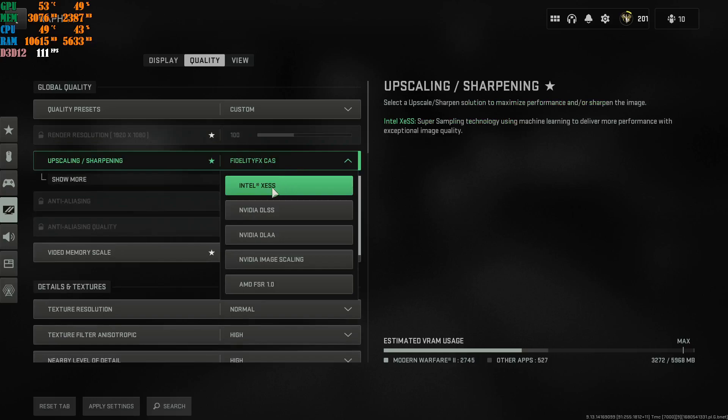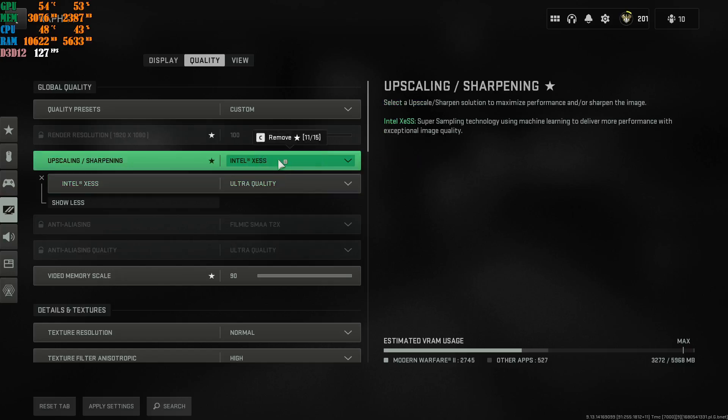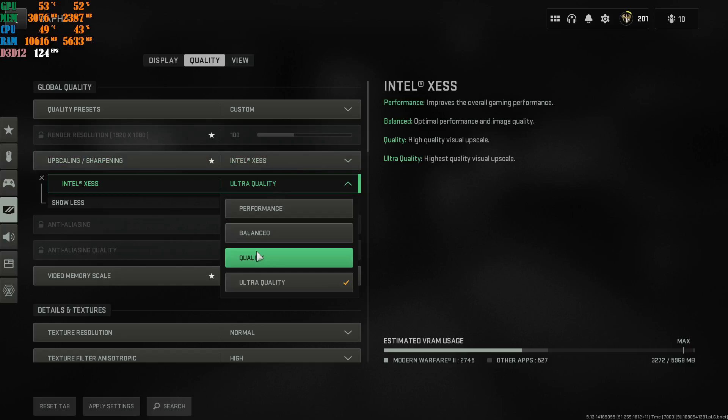Put that first upscaling at Ultra Quality. It makes the game look like a triple-A title — really smooth, beautiful, no jagged edges, nothing wrong with the quality. If your machine can handle it, use it. Trust me, it is a really beautiful upscaling. You need to have it at least at Ultra Quality or Quality.